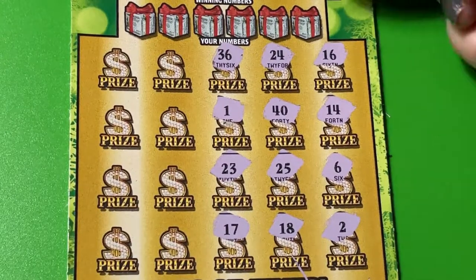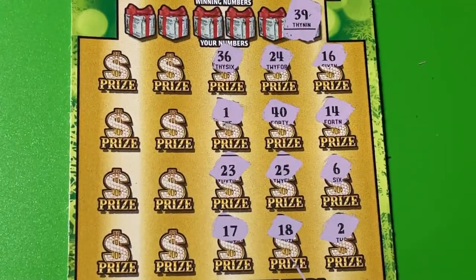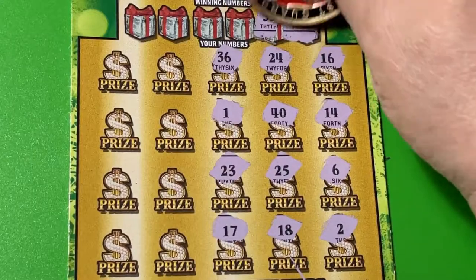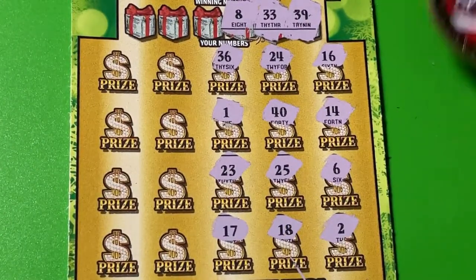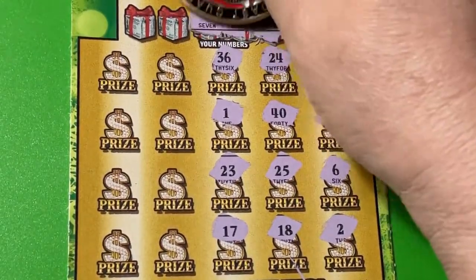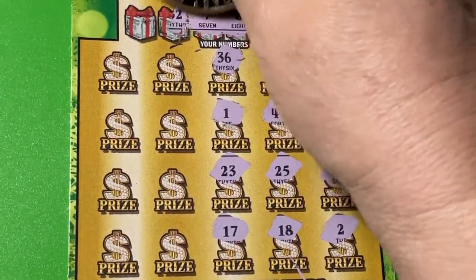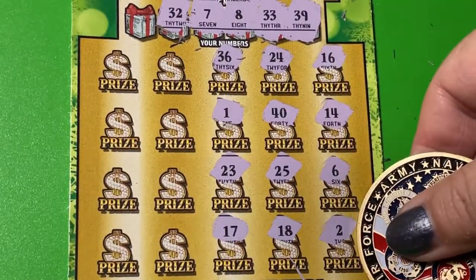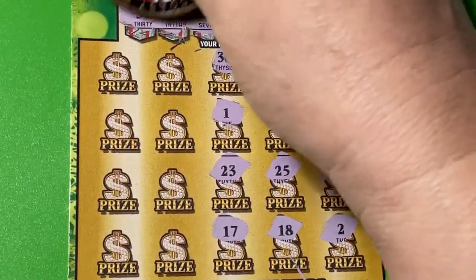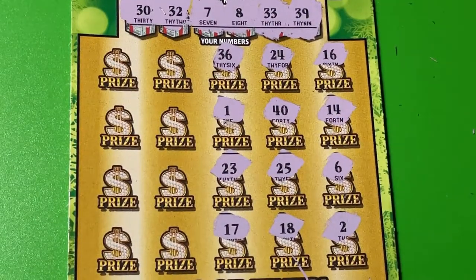That's probably as many as I can do. We gotta check and see if we have any of those. 39 — I don't see it. 33 — nope. An 8 — no, and I got my 18 down there. We have a 6, and we have 7 up top, but no 7 down at the bottom so far. How about 32? I don't see a 32. We also need a 30 — there's a 40 and a 36. I don't see it.